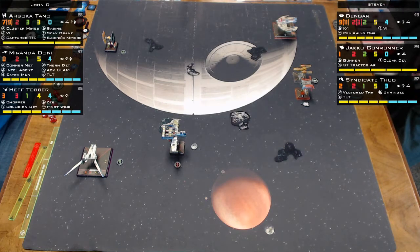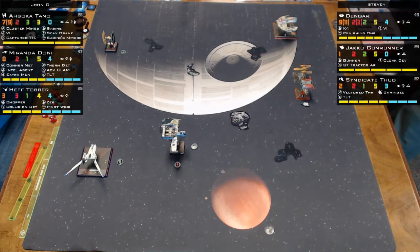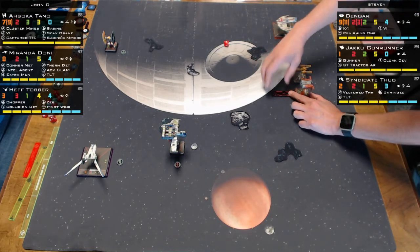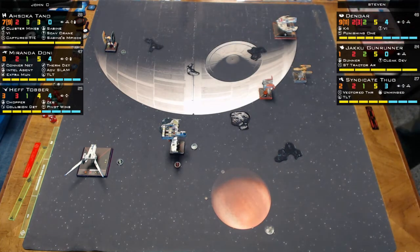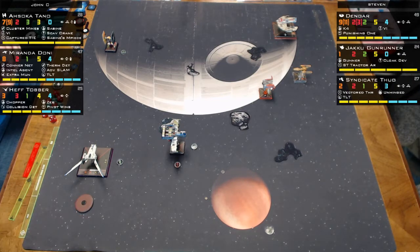The Space Tug Tractor Array lets you assign a tractor beam token to any friendly or enemy ship within range one. For a small-based ship, you can force them to do a barrel roll or boost. The person using the tractor beam chooses the whole maneuver — you can barrel roll them onto an asteroid. For large base ships it works like an ion token, reducing agility dice by one.